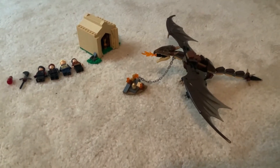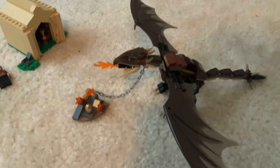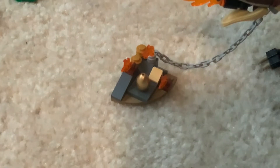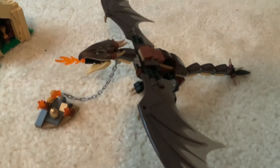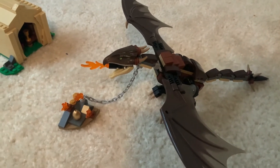Next up is the Hungarian Horntail set. Here's the Hungarian Horntail — it's basically protecting its nest. You can see the golden egg. It's very cool. It has these huge big wings, which I do like, and it's very poseable.